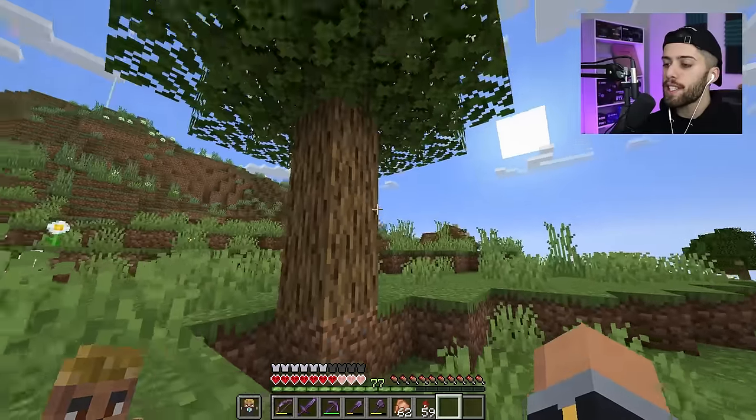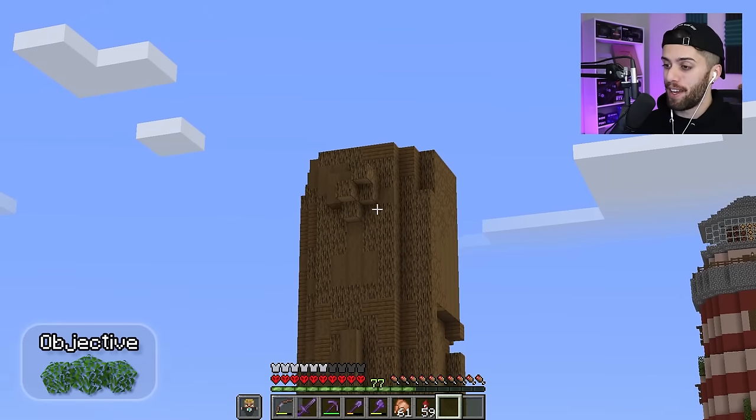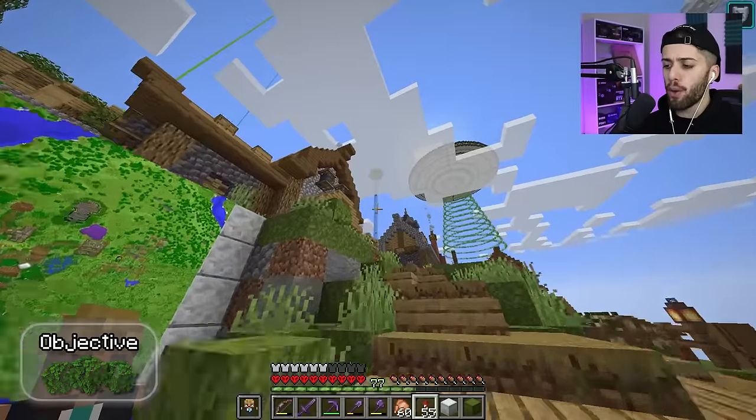But everybody knows that trees have leaves, so we gotta go make ourselves a canopy. I am probably gonna need some shulker boxes because we are gonna need a lot of leaves for that big boy. Shulker boxes! Off we go!